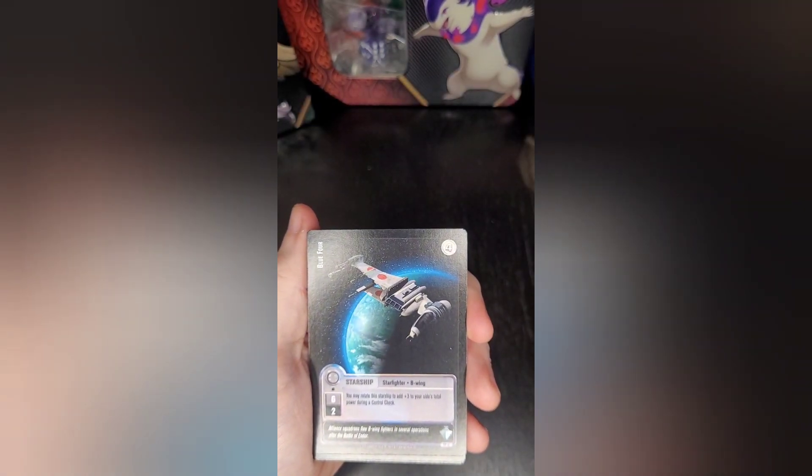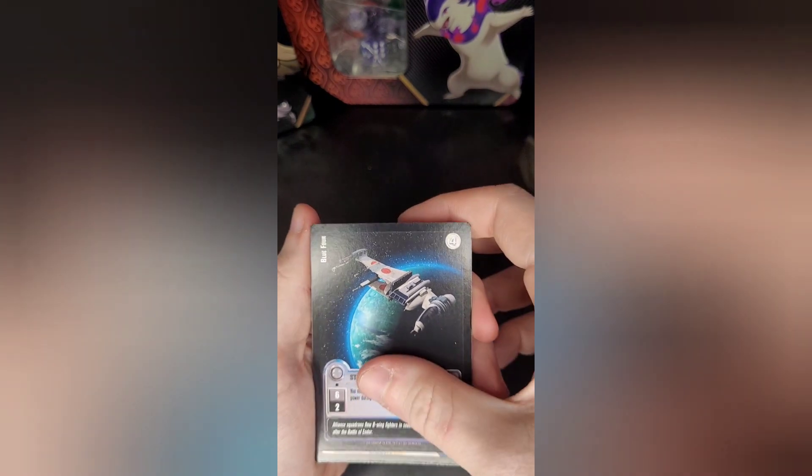We have a Sith power — five force. We have a starship, specifically a B-wing.